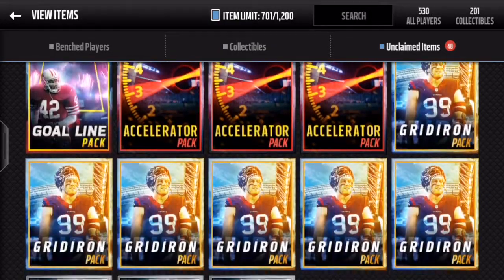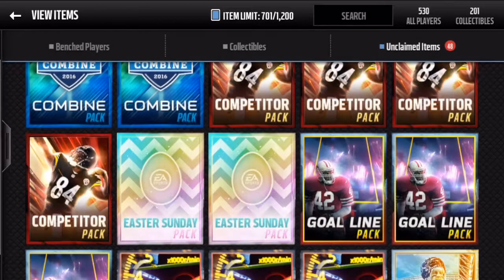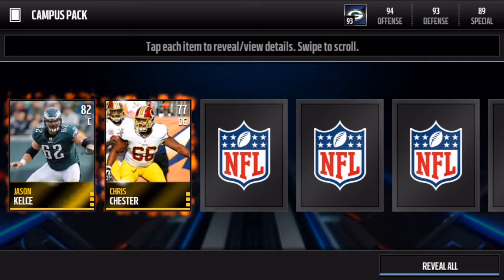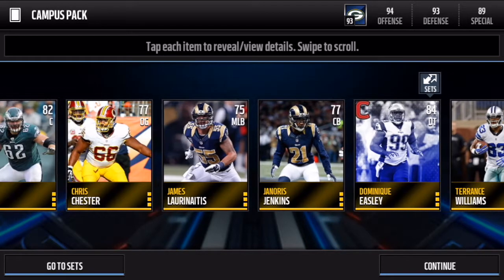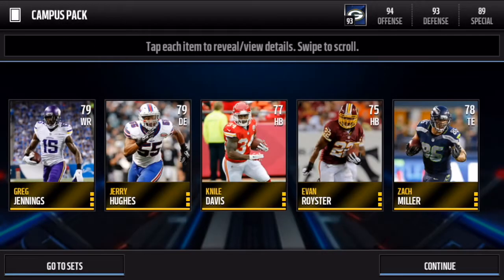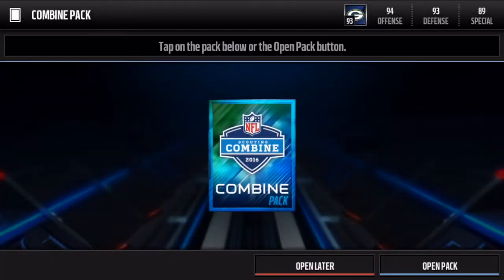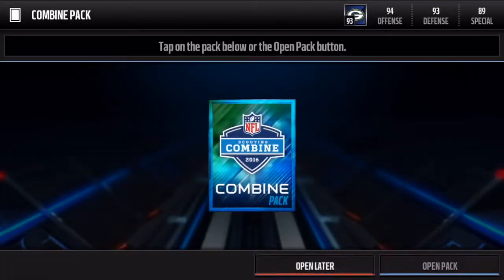Now we've got the Easter Sunday packs and the campus and combine packs. Let's save those Easter Sunday packs for last and go with the campus and combine packs. It's just five gold or better players and one gold or better campus player or item — looking like that's what it is. Any elites? No. It's an item — put that in the set. It's Greg Jennings! He was my favorite player for so long — he was on the Packers for a long time. But he's not on the Packers anymore, so he's not my favorite player anymore, mainly for that reason. These combine packs don't seem as good.